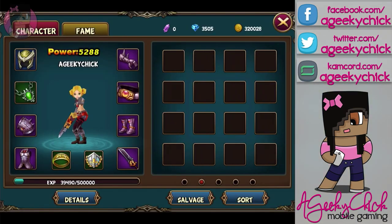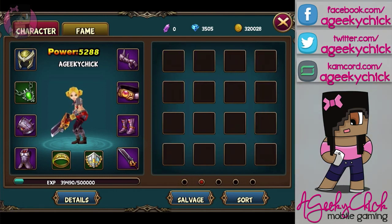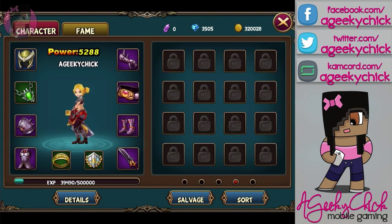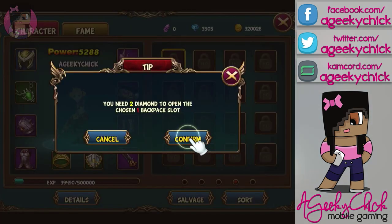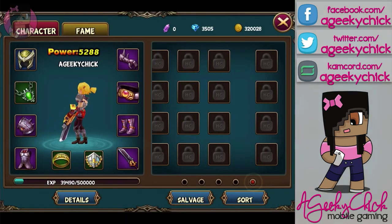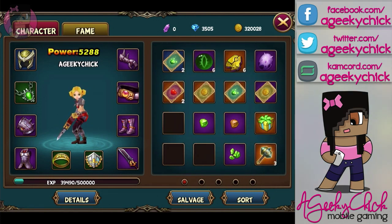Alright, so here's your inventory. You start off with a decent amount of space — you get two windows, actually three. So on the fourth window is when you'd have to start buying, and it's two diamonds to open up one backpack slot. I'm not sure if it increases in price, but you do get a lot of space, so you're not going to be too held back in the beginning because of backpack space.